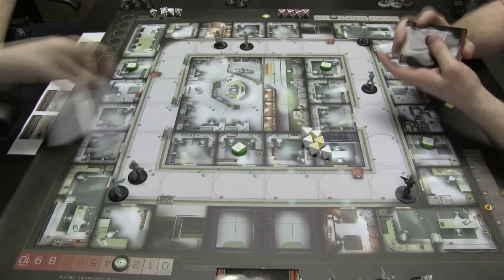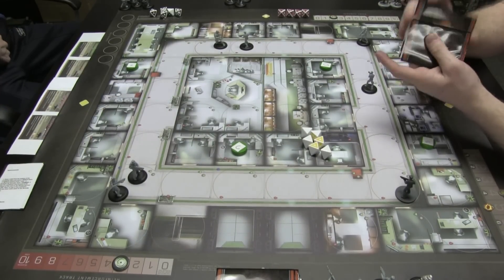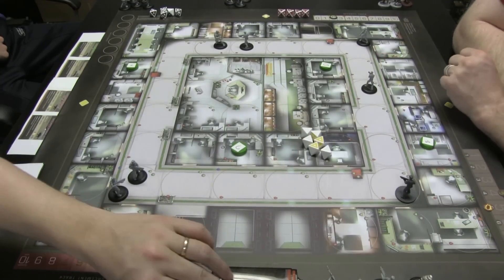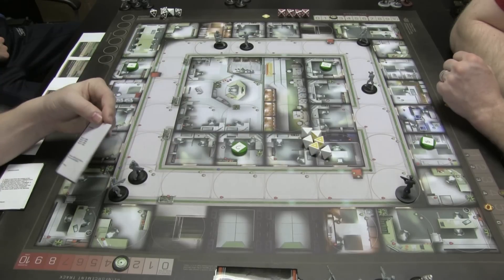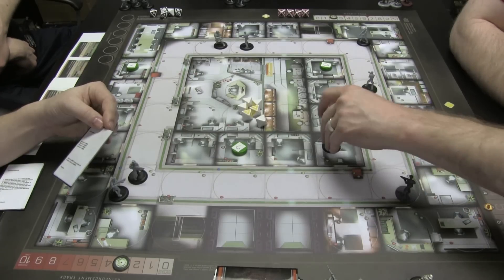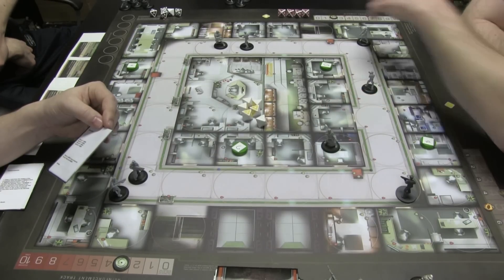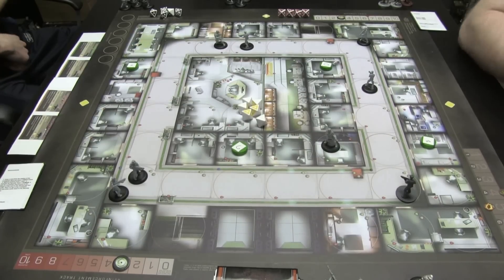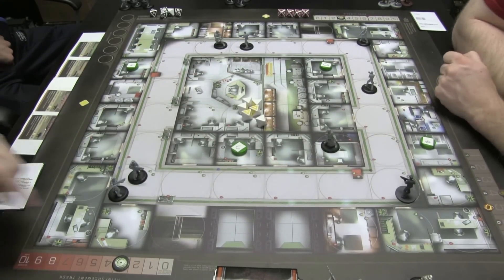Shuffle this and then it goes on top. Are we at security two? We just hit it, so you have to draw one more. Interrogation — add a Merc. It says if there is a Merc in play, increase the security track. Oh boy. And we thought we were doing all right. We are in this though.